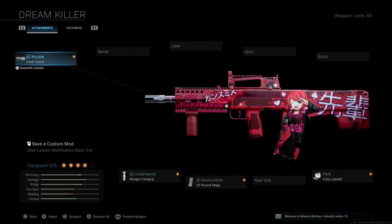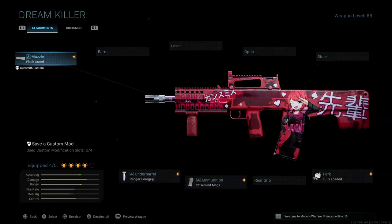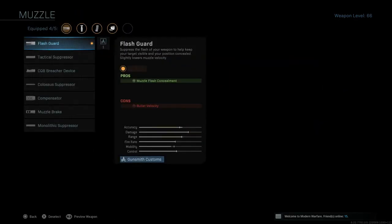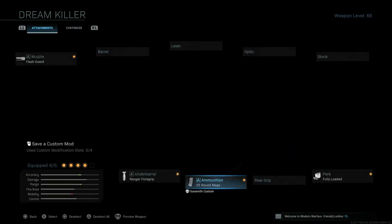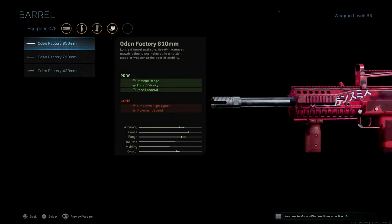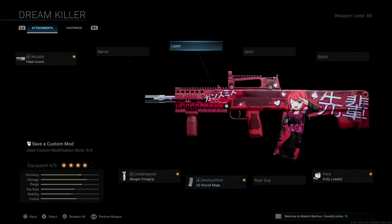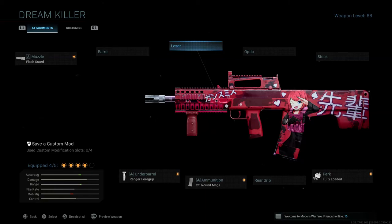Since this is an epic blueprint it comes with four attachments by default: the flash guard muzzle, the ranger foregrip, the 25 round mags, and the fully loaded perk. Honestly the blueprint is beautiful, but the attachments that come with it by default are really not that great. The flash guard muzzle could be replaced with the colossal suppressor, the 25 round mags could be swapped for the 30 round mags, and instead of the fully loaded perk we could put on the Odin Factory 810 millimeter barrel. To add a fifth attachment we should put on the tack laser.